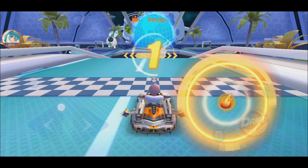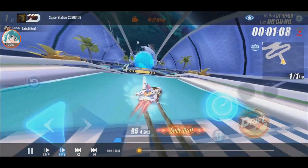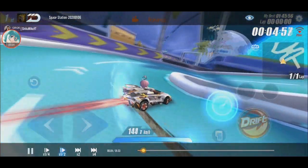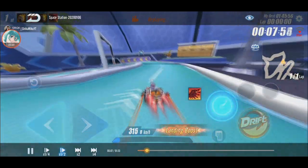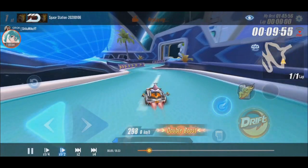Okay, so slow motion. First I'll start with slide drift. Double boost here. And then I prefer to use WCW. So while the nitro is about to end, I use my boost as continuous. So I get 290 speed.